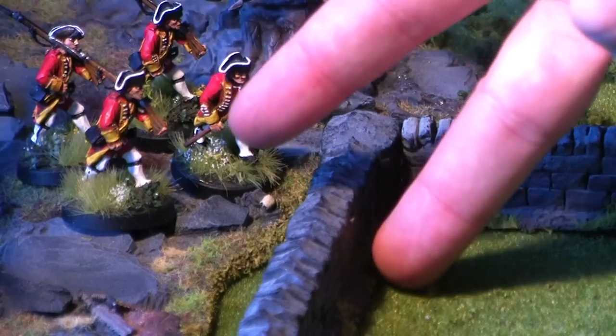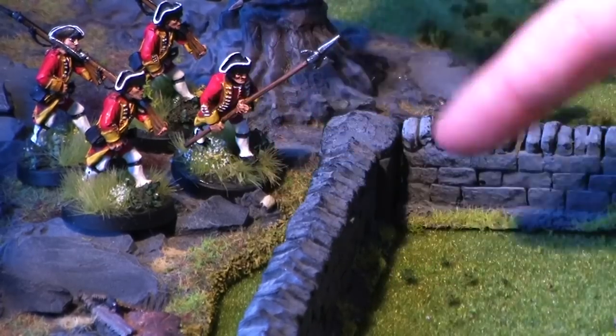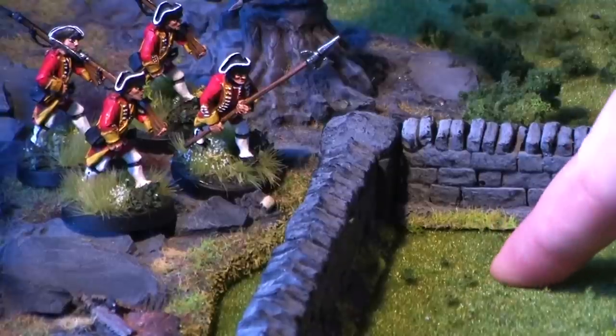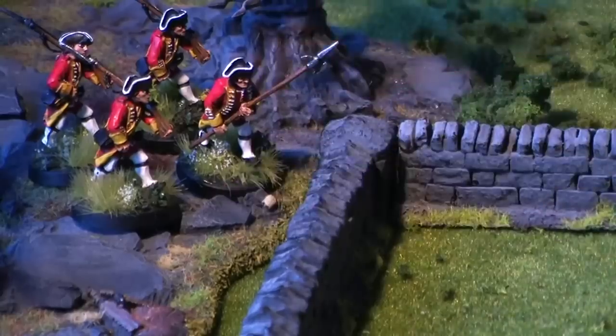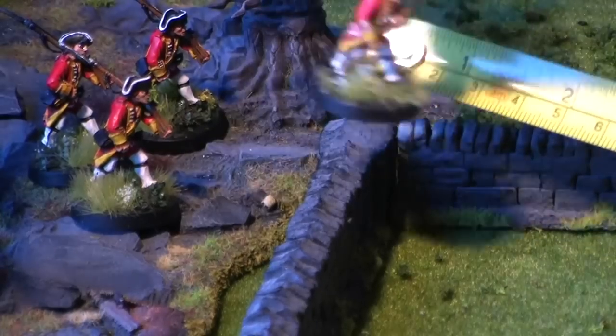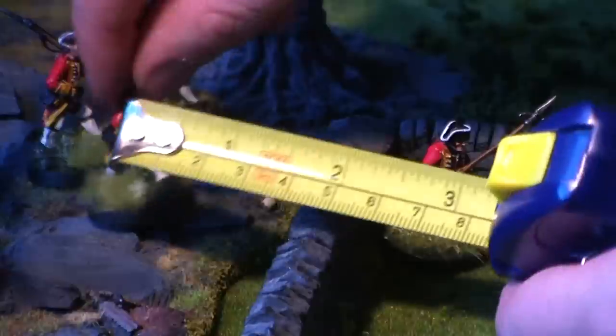Two things to remember: the movement penalties are cumulative. For example, if you want to move through a thick forest and climb over a wall, the penalty is a massive minus five inches. The second thing to remember is that the movement value can never be lower than one — so you can always move at least one inch.